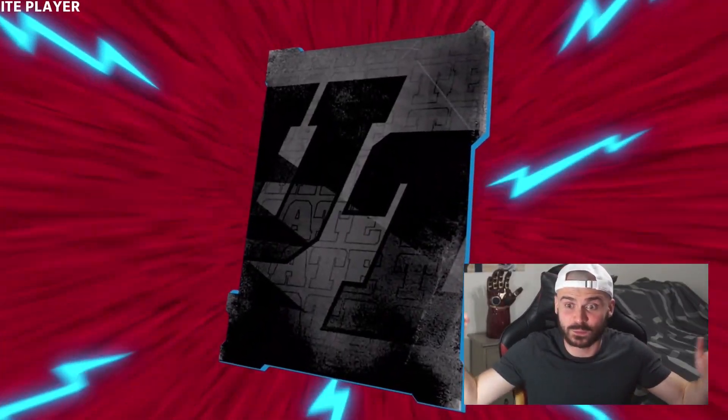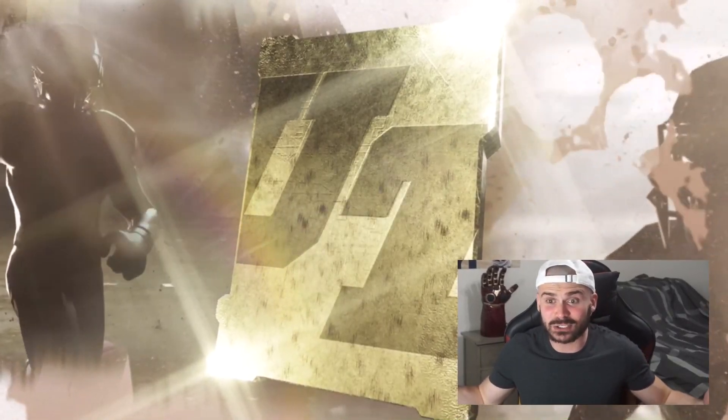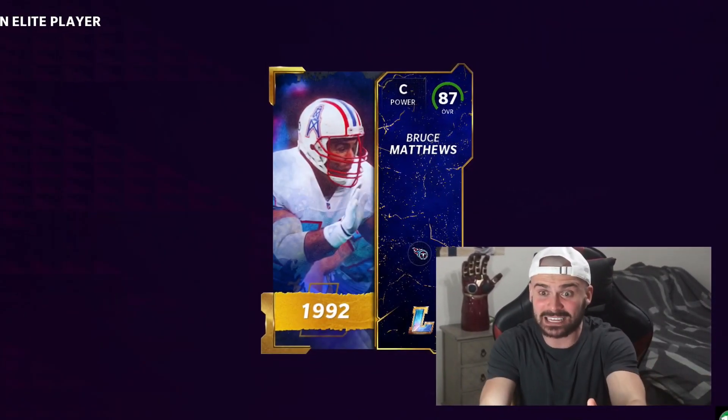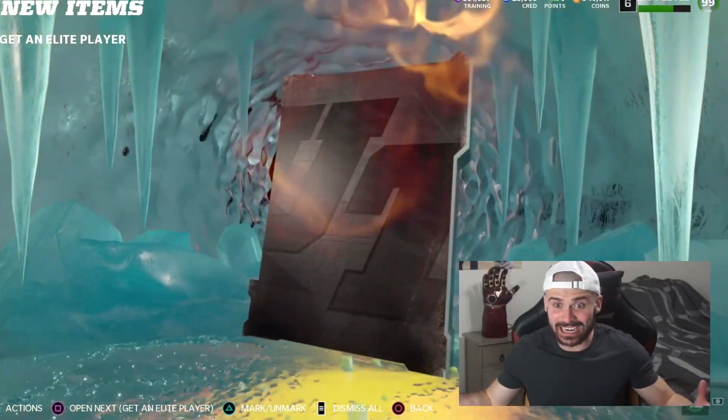We have 20 80-plus packs left. Right here we got a superhero card - 82, Eric Wilson. I'd say so far it's been pretty good. Big Legend Animation, and it's 87, Bruce Matthews. We're actually getting so lucky.